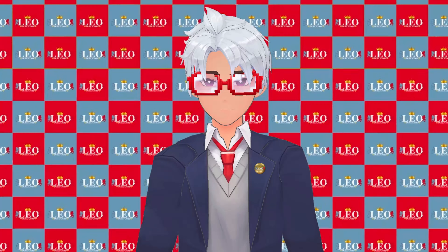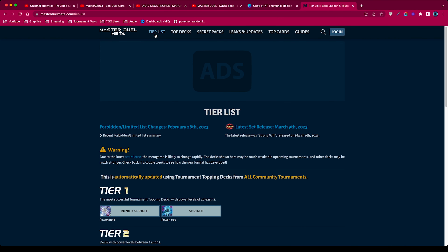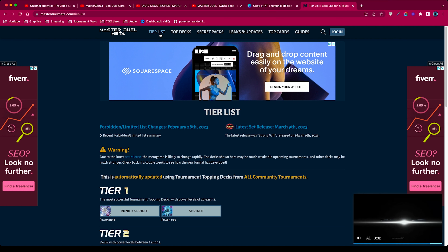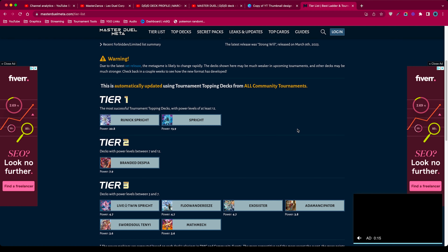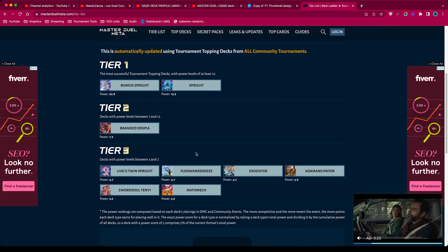Let's take a look again at the Master Duel website. I reloaded the page and the tier list hasn't really changed at all. We have Strong Will, G Golems, and the Ishizu cards like Hell Bell - they haven't really made much of an impact but it's only been a day or two. Runic Sprite is still a thing, Sprite with Frogs is still a thing, and Branded Despia is the only one in tier two, followed by a bunch of tier three cards.